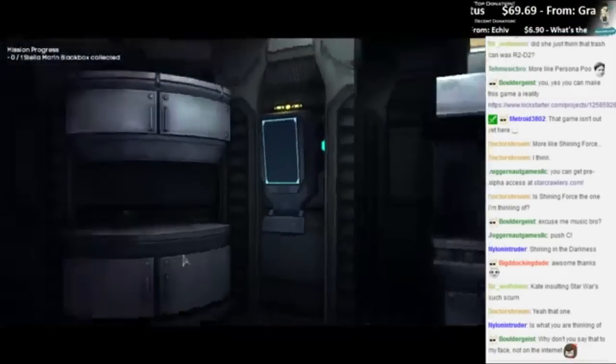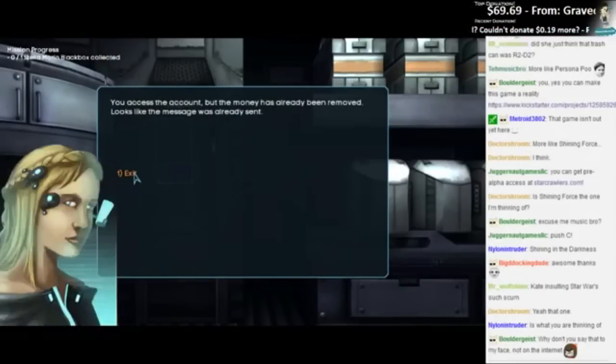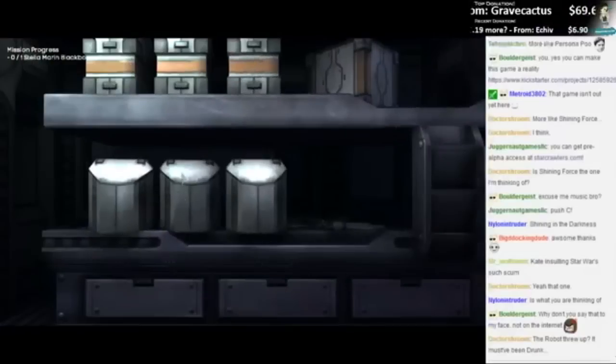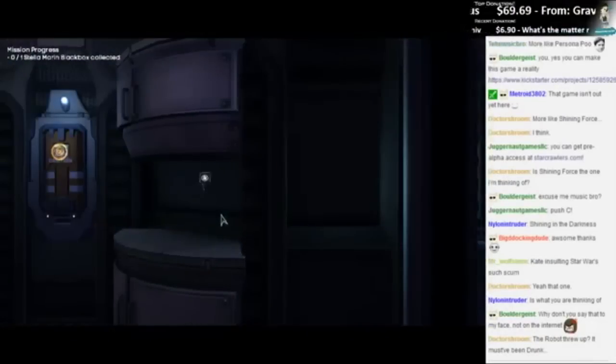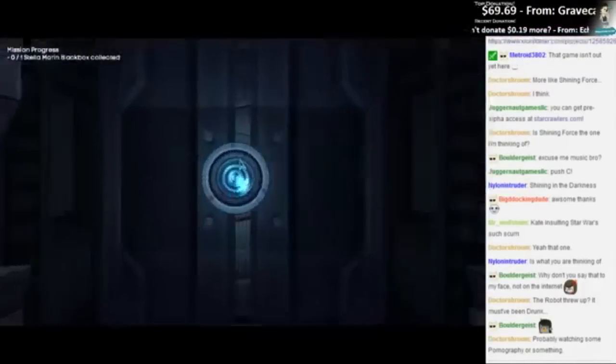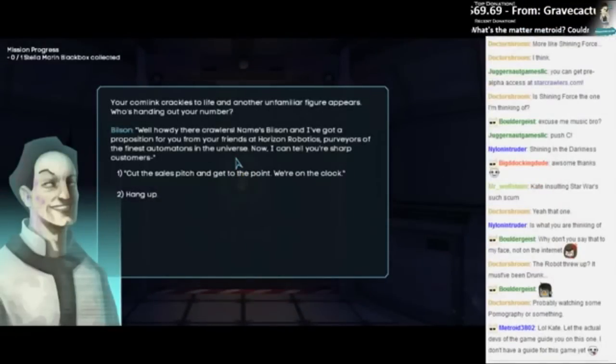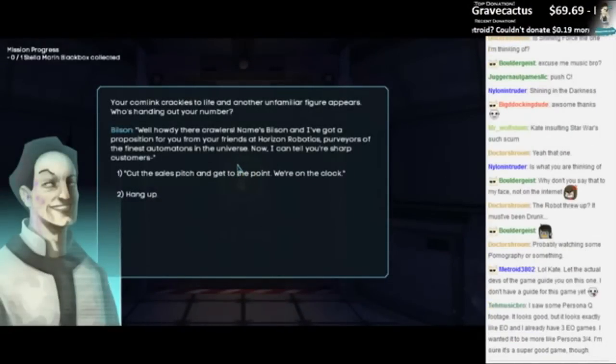Oh, it's a cub! Hello! Take the money. Dammit, is this a rice cooker? What are these? Oh wait, I need to loot. Oh, take take! We're getting a lot of loot here. So I guess the place we haven't been — your comlink crackles to life and another unfamiliar figure appears. Who's handing out your number? Well howdy there, crawlers. Name's Bilson.